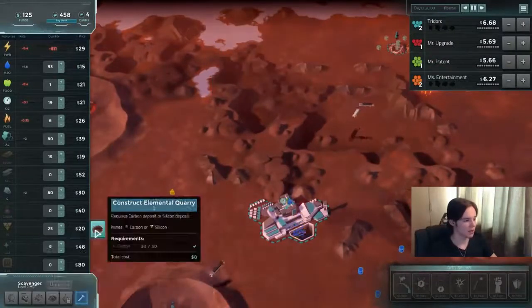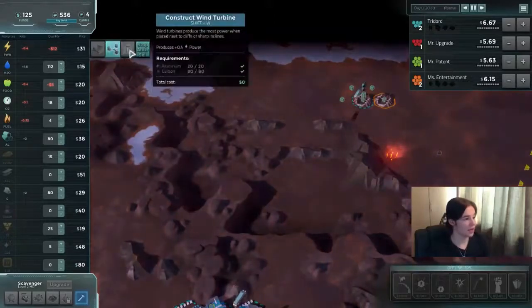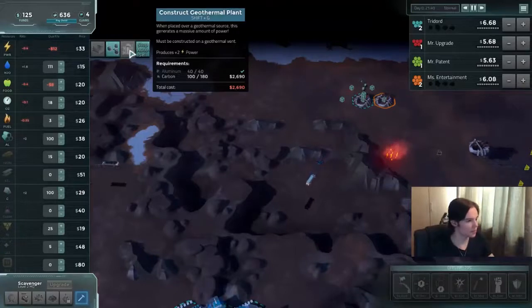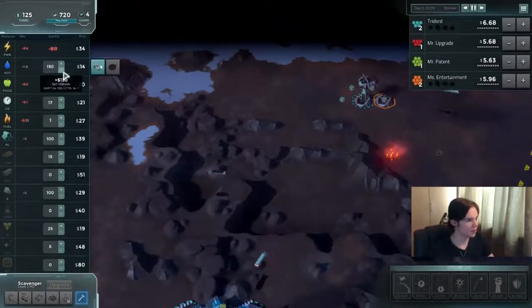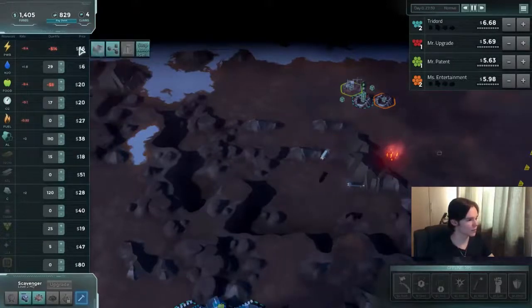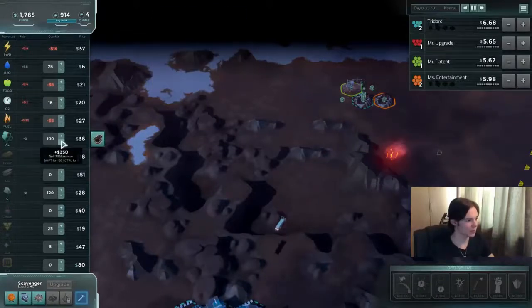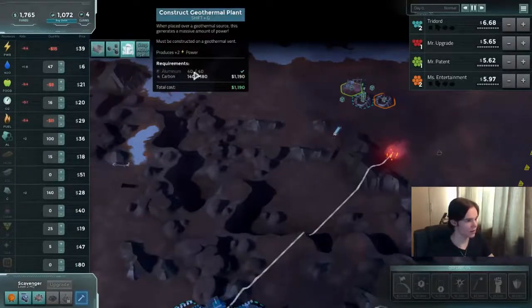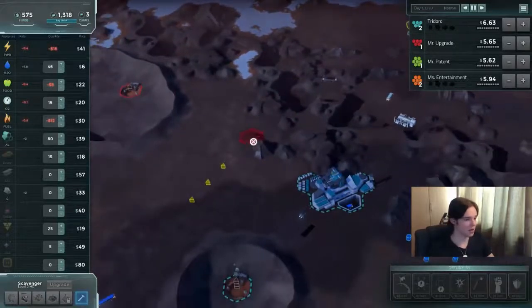We're going to want some silicon, but first power is kind of killing me so I'm going to wait to get a little bit more carbon. It's not that expensive, so I'm going to sell some water and a little bit of aluminum to get that carbon. There we have it — we took care of our power issue.